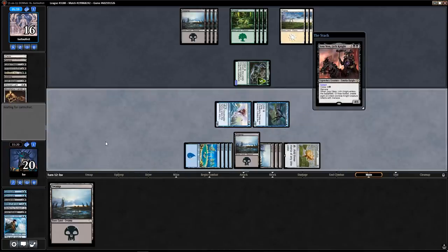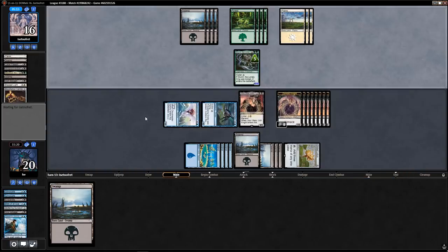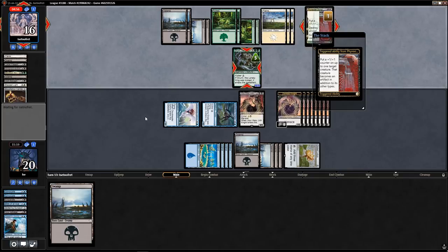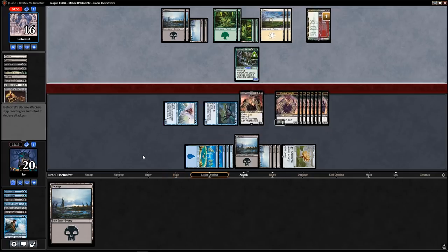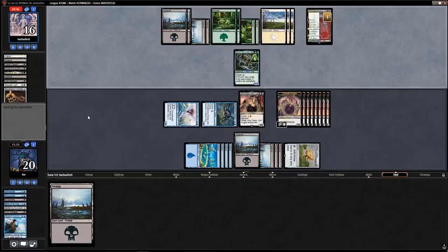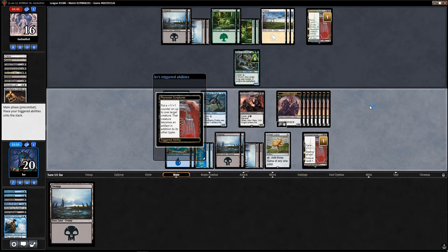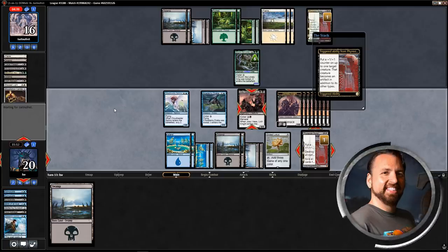My opponent needed Phyrexian Scriptures but didn't have it in time. It's funny how Scriptures plays against each other. I assume my opponent is now extremely dead — even with Scriptures, if I block with one of my Zombie Knights on Grun this turn, they needed a sweeper without a one-turn delay. They drew Scriptures a turn too late because I'm just attacking for lethal now. This wasn't pretty, but it was a pretty epic battle.